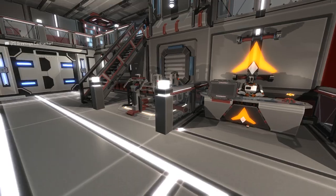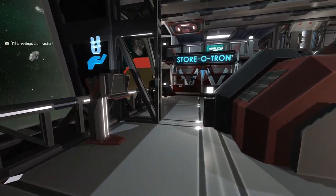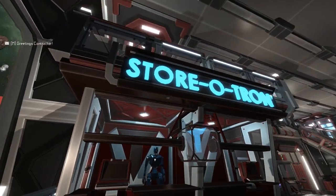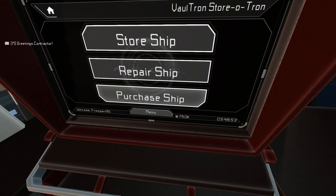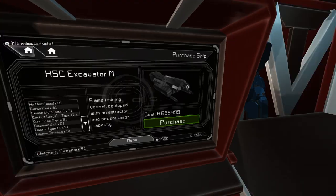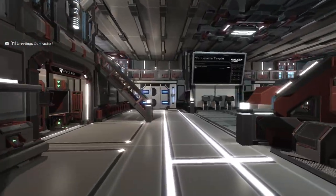We've just loaded into the game. You start off in this area — this is your main hub, your starting location. You can come over here to Store-Otron and buy your ship. If you click Purchase Ship, it shows you the starting ship you can purchase — but don't do it. I'm just showing you where it's at. I advise not buying this.